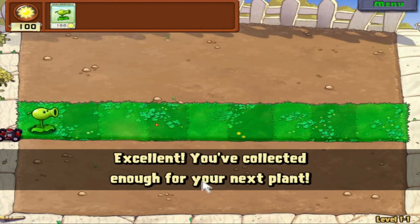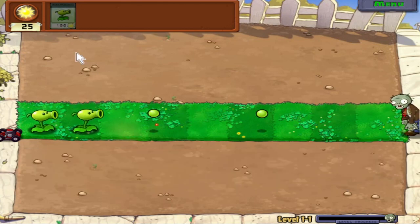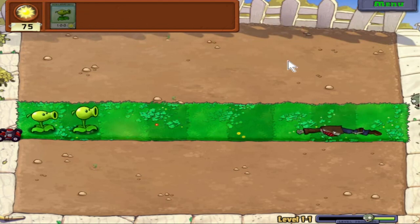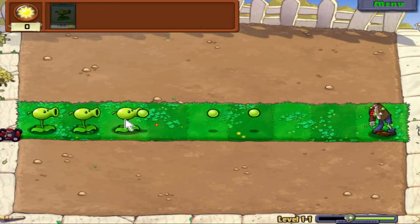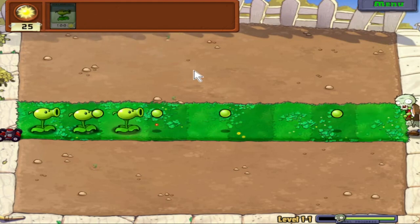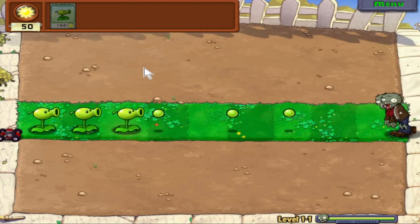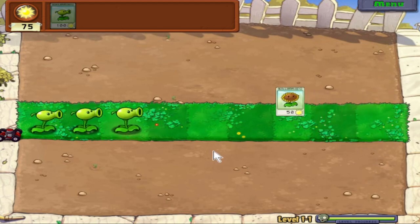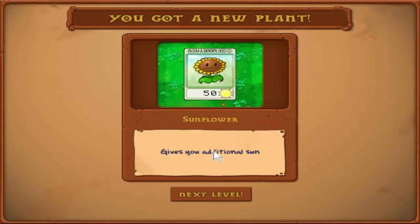Keep on collecting sun — you'll need it to grow more plants. Sun is kind of our currency in the game. Every sun we collect gives us 25 sun. Don't let the zombies reach your house. Right now we only have peashooters — they're your basic plant, going to spit peas at the zombies as they get close. They do a very effective job killing zombies at a distance. Sun falls from the sky, which is how we purchase more plants. Peashooters require 100 sun to plant. Final wave.